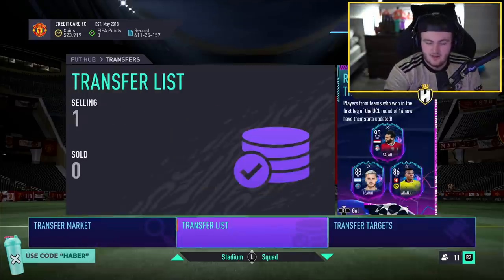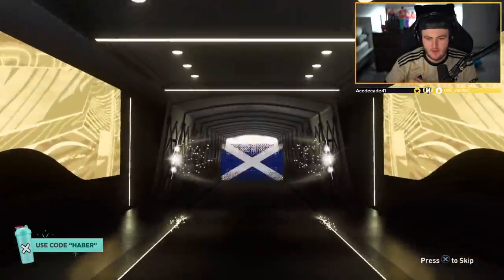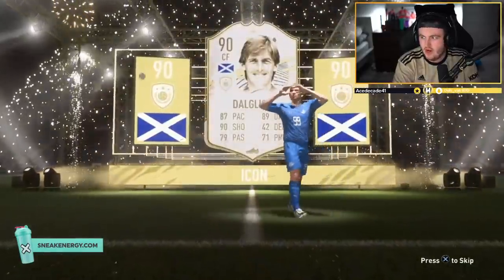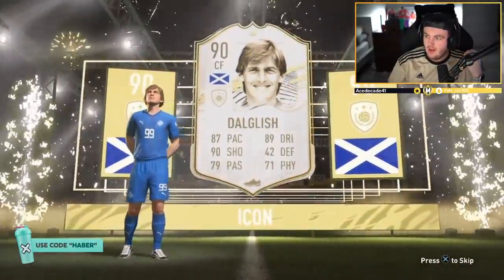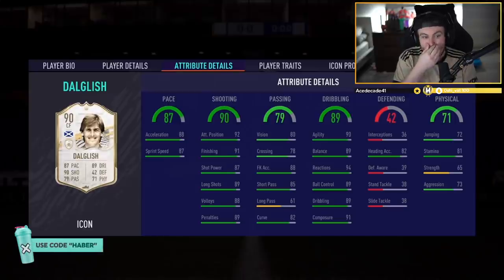Coming off the back of that Gullit, I'm still absolutely gassed right now. We've got D-Marnie's mid or prime icon pack — let's see what we can get him, something on the same level. Dalglish — go on, be Prime, you might as well, it'd be rude not to. I actually don't know if that's Prime or mid — I feel the Prime is a striker. That's still really good: 1.4 million coins and a quality card. Five-star weak foot, four-star skills, can play striker or CAM as well. That's a win.